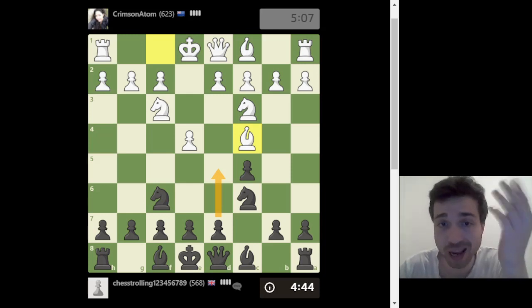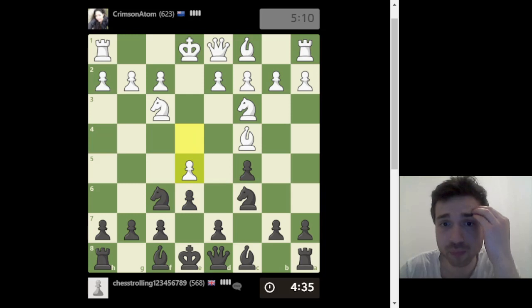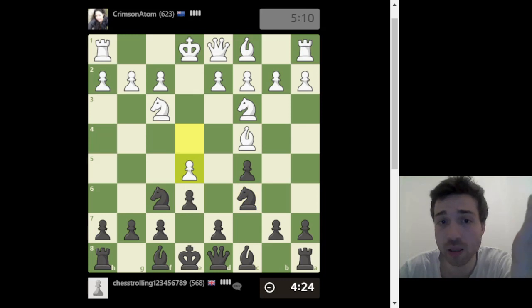Before you play a pawn to the center, make sure it doesn't get taken. Count attackers and defenders: the pawn is attacking it — one, two, three attackers — and I have two defenders: the bishop, the queen, and the knight. So I can't play there yet. I'll support it with this pawn and play d5 eventually. He's playing e5, and now I need to move my knight — I have a knight attacking this pawn, he has one defender.